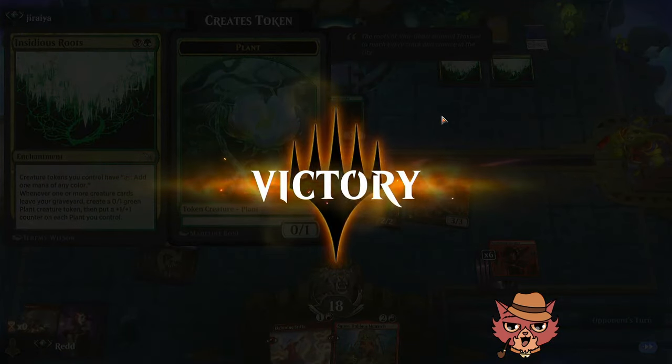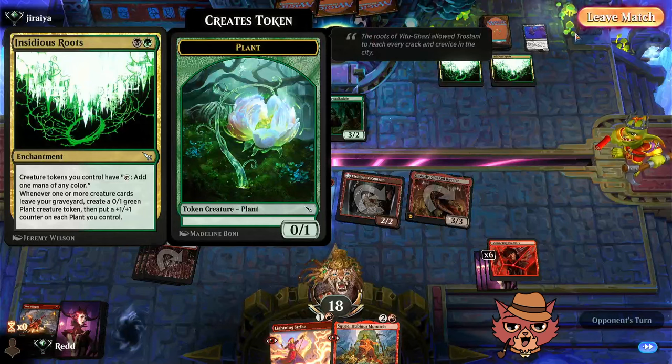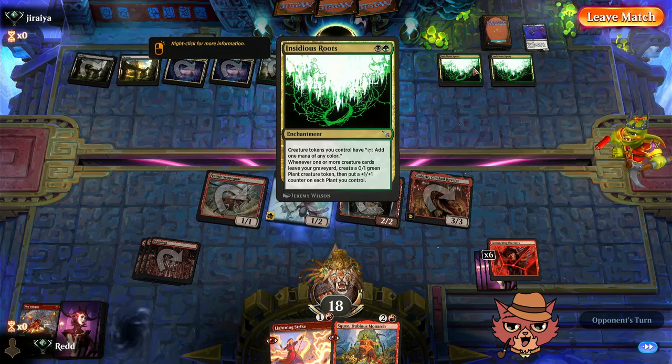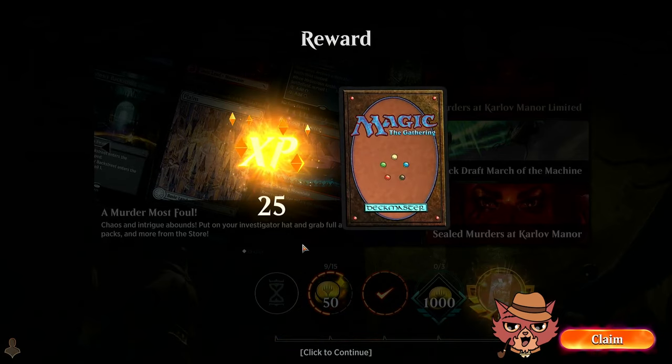They're checking Insidious Roots, thinking Mosswood Dread Knight was in the graveyard — but it was exiled via Adventure. Insidious Roots triggers when creatures leave the graveyard, not exile. They concede. Really neat idea and great to see people brewing with new cards to see what works and what doesn't. Unfortunately they conceded before we got to pop off Connecting the Dots — six cards underneath it.